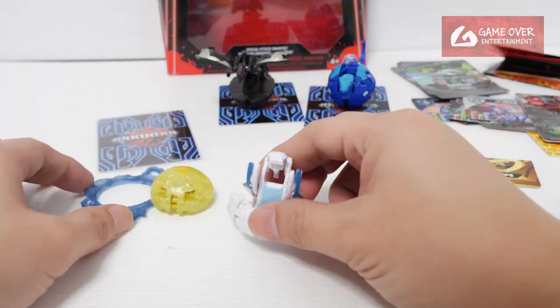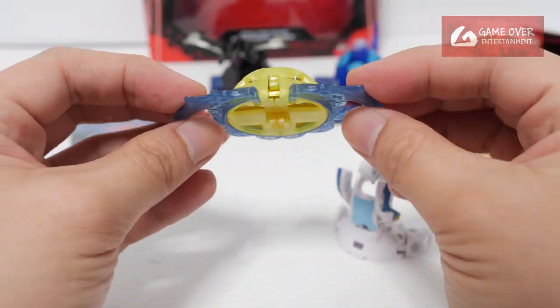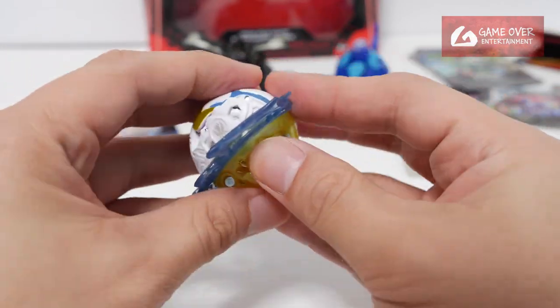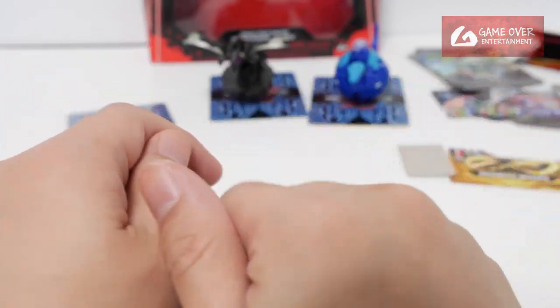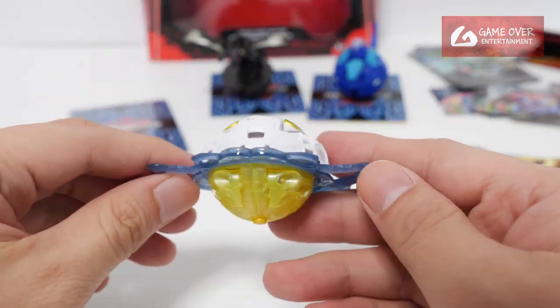Last but not least, we have our Mantid — this is the 3rd Mantid we've seen, Special Attack Mantid. These are chrome wings. This is the correct side, it's flush. Push down and lock. But the colours don't really match — yellow and white, the colour combination looks a bit strange.